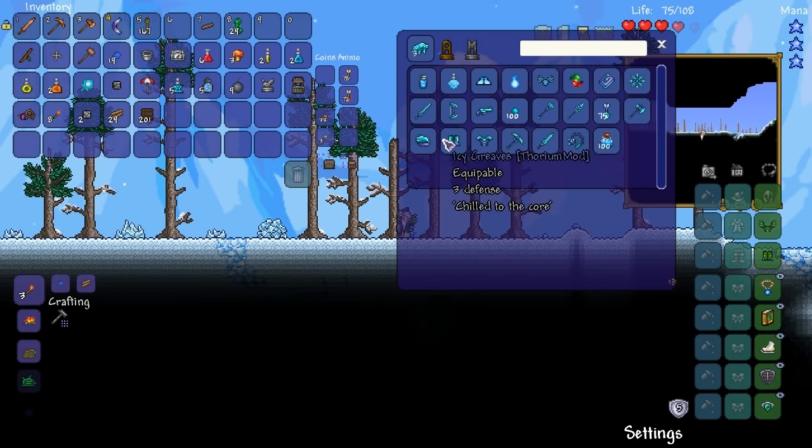So this is everything you can craft. We have the bandana, we have the greaves, we have the mail.